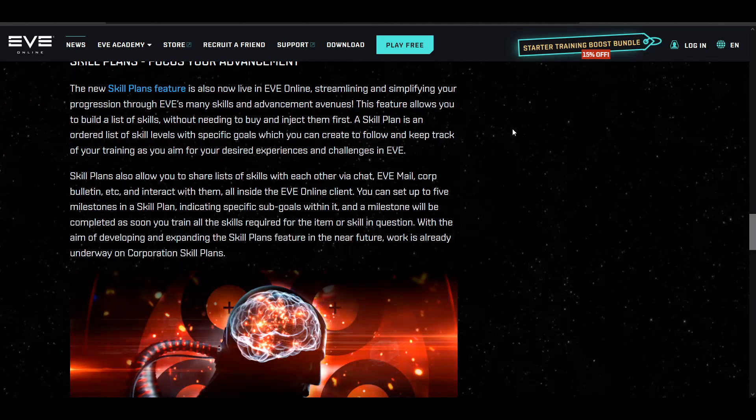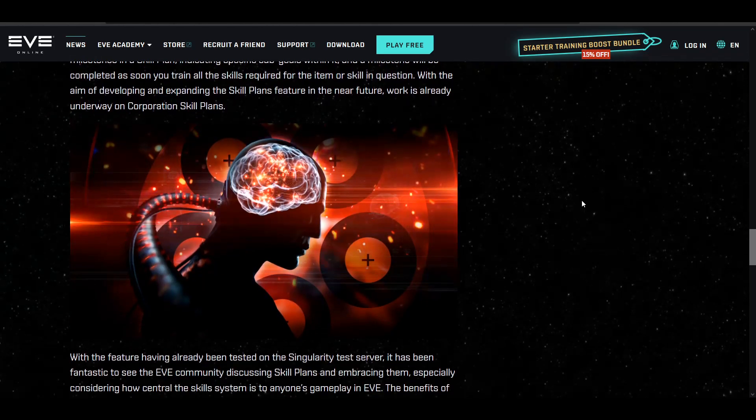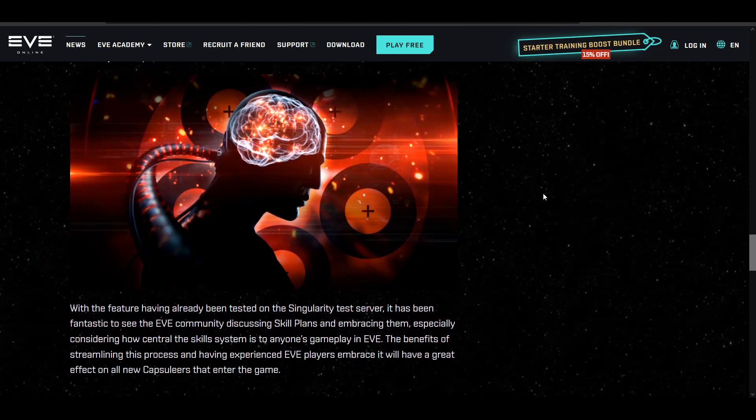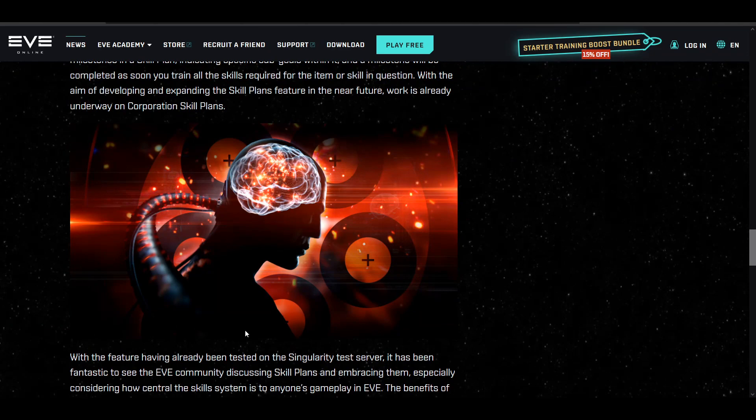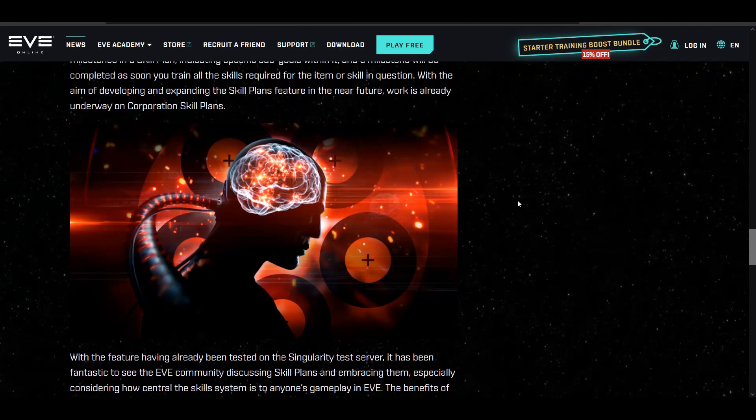There are some things I like about it and some things I don't. Looking at Reddit, as of right now there's very little to almost no way you can actually see how long a training is going to take until you actually add it to the queue. Same thing with some of the skillbooks — if you try to buy one directly from the skill plan menu, it doesn't tell you how much it costs until you're about to buy it, then you can cancel.